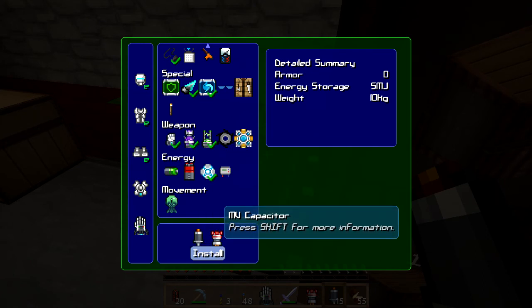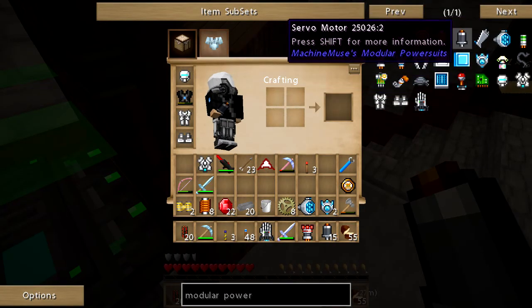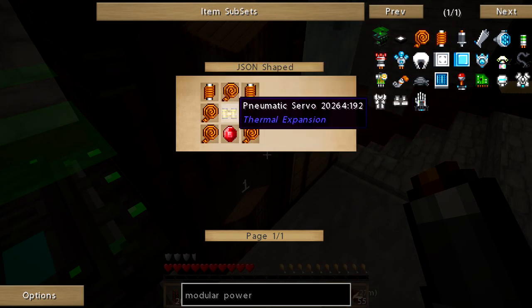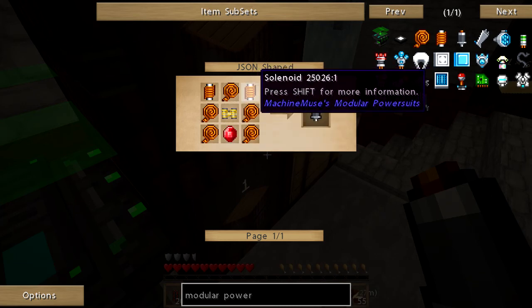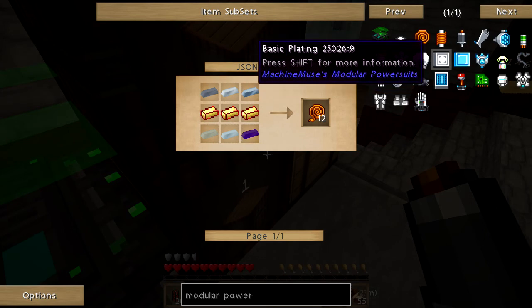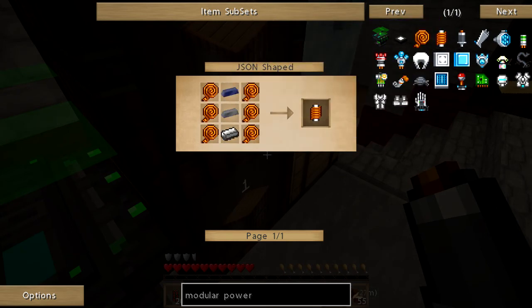You can see it takes a servo motor and an MV capacitor. The servo motor was the wire, a flux crystal, pneumatic servo, a couple of solenoids. Flux crystal is just a diamond and redstone. The wiring is fluxed electrum ingot, lead, and silver - I've got to make that up yet. Solenoid is the wiring with the steel, so I've got to make up some of that yet.